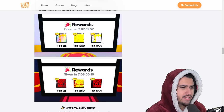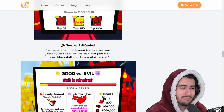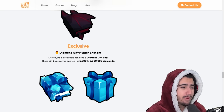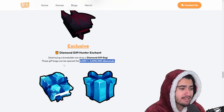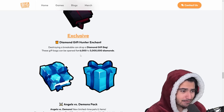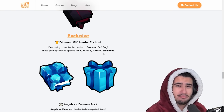There's a top 25, 250, and 1,000 reward for each leaderboard. The good versus evil contest board has been reset - each time a team loses they get a one percent bonus. Now we have the Diamond Gift Hunter enchant: destroying a breakable can drop a diamond gift bag, and these bags can be opened for 6,000 to 5 million diamonds. That sounds like an absolute ton of diamonds. It really depends on how often these diamond gift bags drop and whether this enchant stacks.